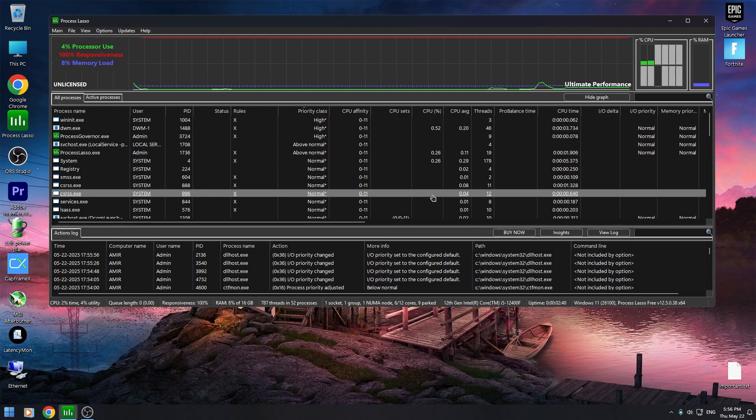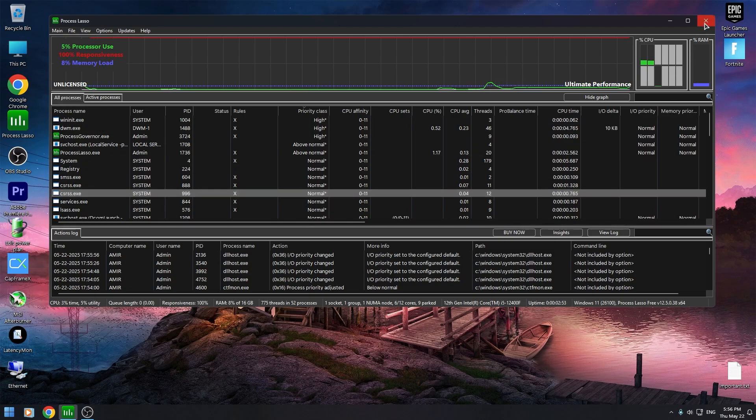CSRSS also controls the thread responsible for taking information from your mouse. If you move your mouse, you will notice CSRSS is going to be active. So we should set CSRSS to highest priority in Windows, which means your mouse responsiveness is going to be the highest priority.